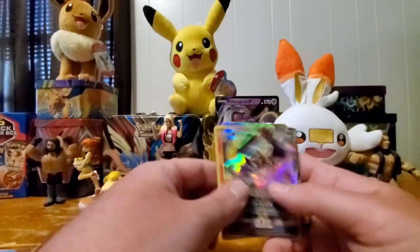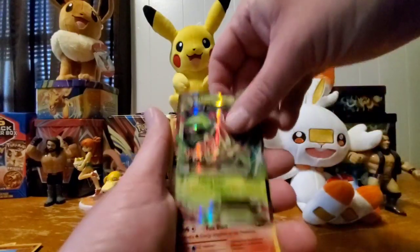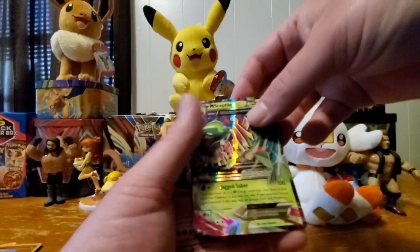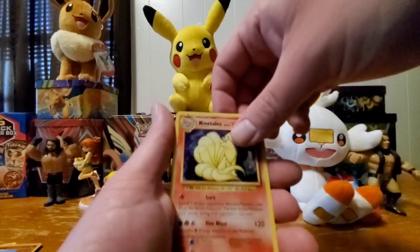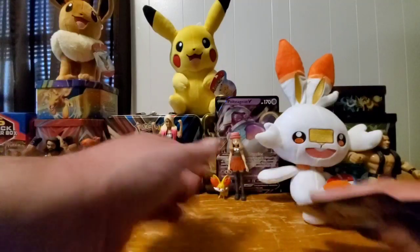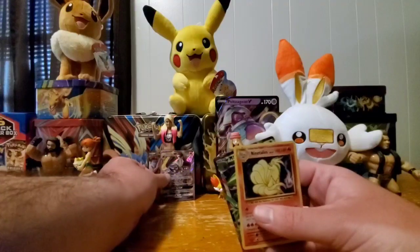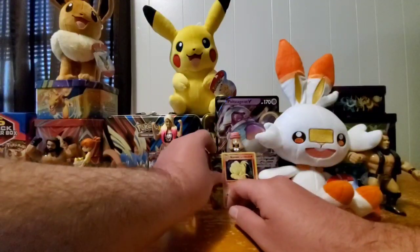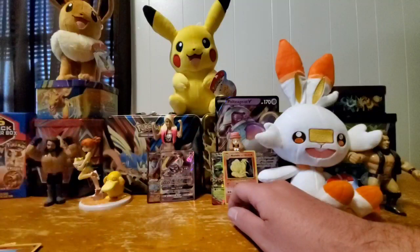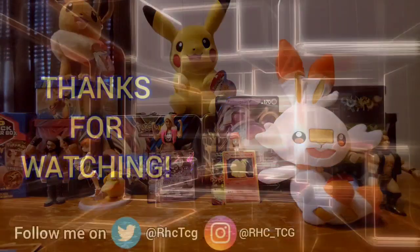Let's take a look at all the pulls again: Lunala GX, Mega Sceptile EX, a regular Ninetales holo, and Volcanion EX — all very good pulls. Steam Siege has been pretty decent; I don't care what people say. Maybe everybody else got all the crappy ones — maybe y'all should change your mind about Steam Siege. Anyway, that's it — thank you guys very much for watching. Rock on, keep collecting, and stay safe.